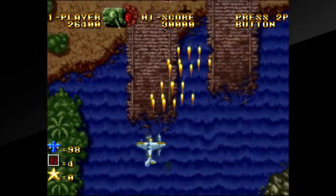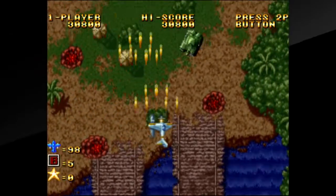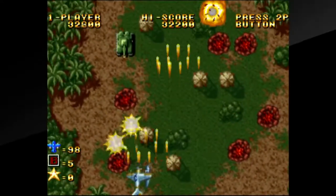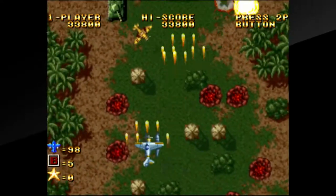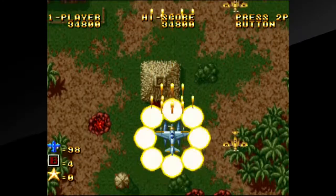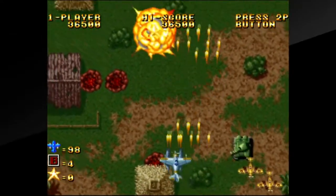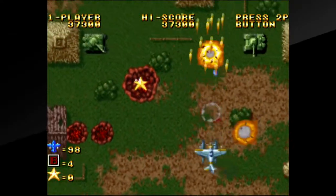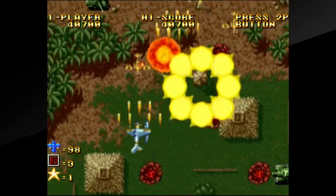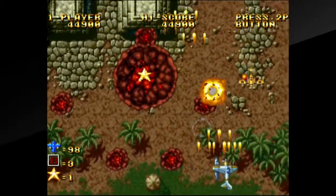Certain enemies when destroyed will leave stars that count for point bonuses at the end of the stage. So let's talk about the bombs — we're equipped with the flash bomb right now. When we use it, we get a little circular ring of explosion that surrounds our plane. What's really neat is that after it's exploded you can actually move that ring in certain directions, essentially throwing the explosion.